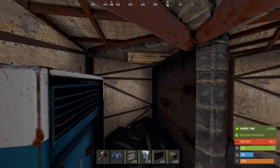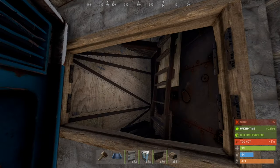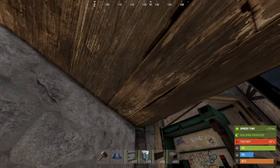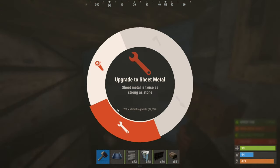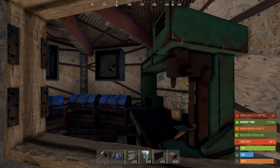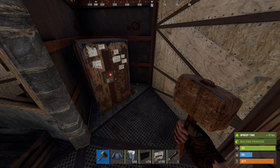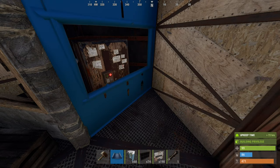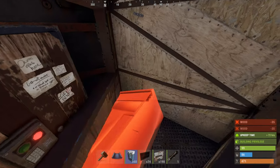A ladder hatch replaced the furnace, and a stone window frame was built to further fortify the core entrance. On the second floor, the wall to the right of the chute was armoured, and all the other walls and ceilings were fortified with sheet metal. He would later put his best workbench up here as well, against this right wall.